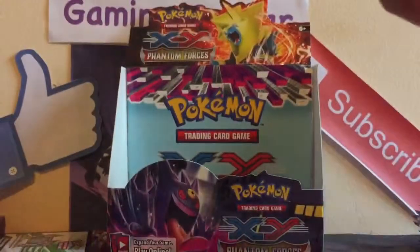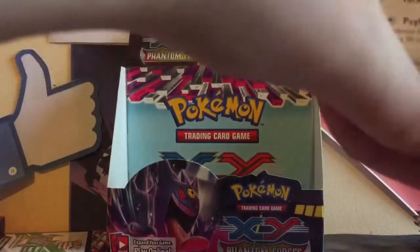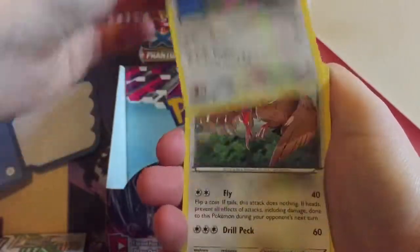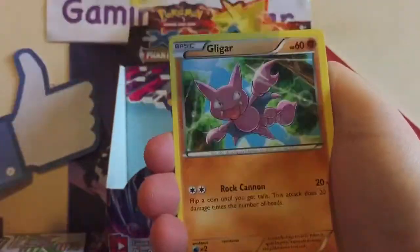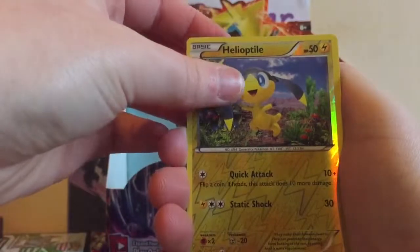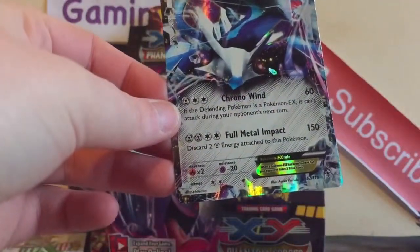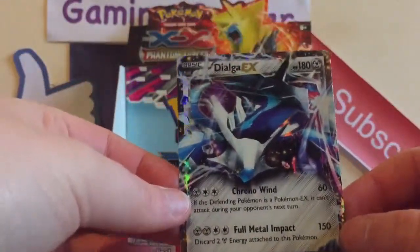Alright, so we got a Girafferick — zero dimension valley, very useful, put that in there — Dino Glider, Litwig, Yanmega, Totodile versus a Helioptile, looking very cute. And a rare is — oh my god — a Dialga EX! If you've seen my other videos, spoiler alert, I've already pulled one of these, so this is my second Dialga EX. Still a very nice card to pull.